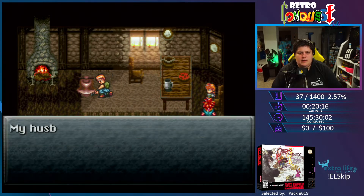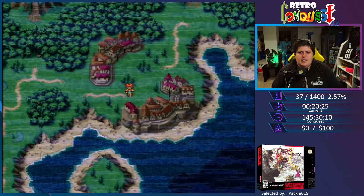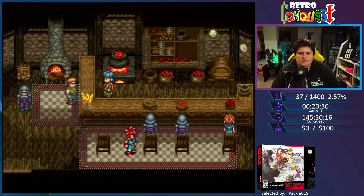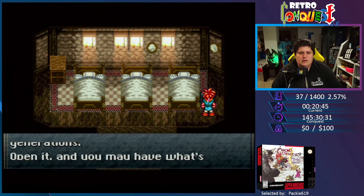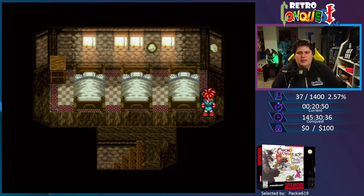I'm Banta the blacksmith, I'm forging a bell for the king — that's the bell in the present! We need to find an inn so we can rest. There it is — 10 gold, easy money. Alright, we can't open that chest yet because we don't have... wait, we have her pendant. No — I'm pretty sure that's an end game chest, like when we get back from the sky world.